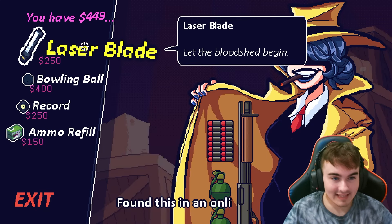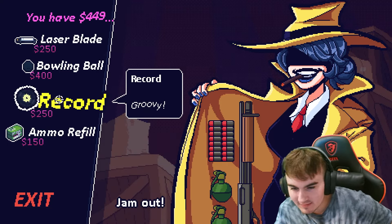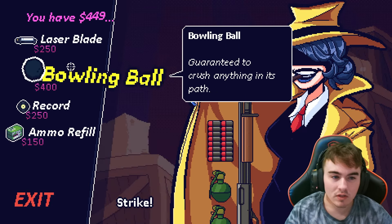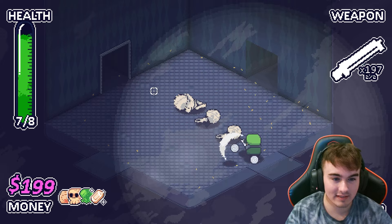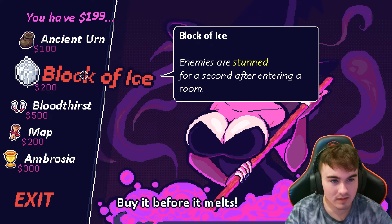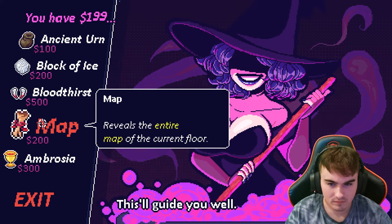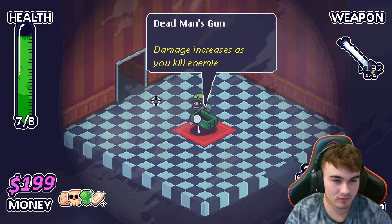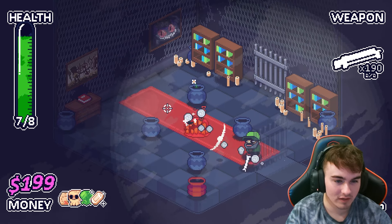We got a laser sword. Record is essentially like — it's not like a boomerang, but it bounces off walls towards enemies. We already kind of have that with slime ball. 'Guaranteed to crush anything in its path' — I kind of like the sound of the bowling ball, but I kind of want the laser sword. It sounds cool. Dead man's gun: damage increases as you kill enemies, but it resets when you leave the room. I just bought a laser sword, so I'm going to skip that.